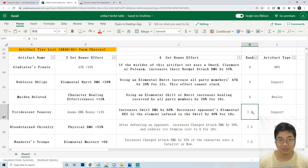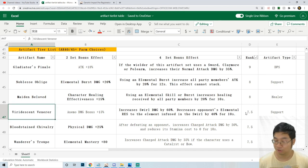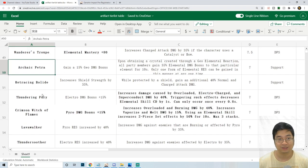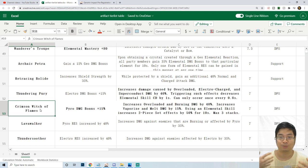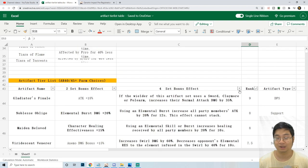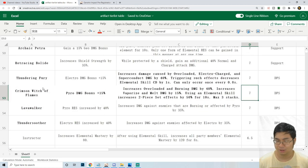The ranking of an artifact does not reflect its value for a particular character specifically. For example, the Viridescent Venerer set is 10 out of 10 for Venti, and Bloodstained Chivalry works for any physical damage character. But those sets don't transfer to other characters, which is why I ranked them a bit lower — not because they're weak, but because they're not flexible or transferable. The Crimson Witch is by far the best pyro set available.